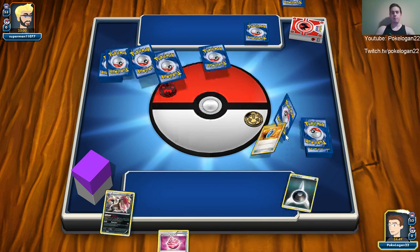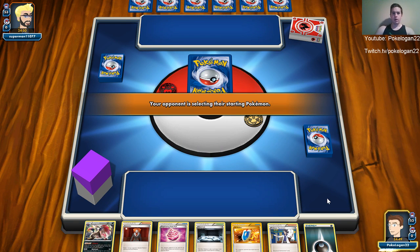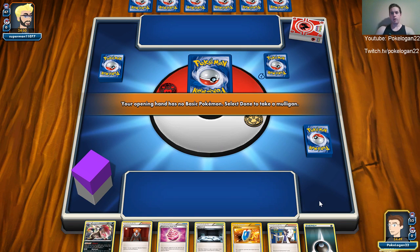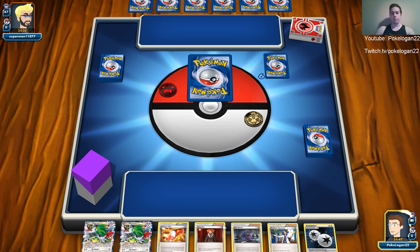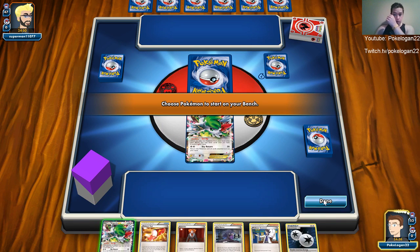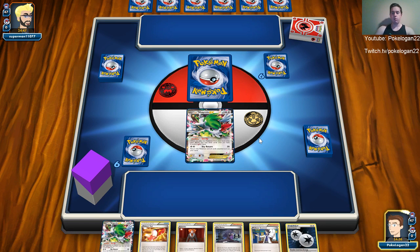We're going up against superman11077. He didn't get a mulligan so I'm not sure what he's playing. He's got fire, so that's actually pretty good — he might be playing a Volcanion deck or a Team Magma something. Okay, Shaman start — not very good, but we got a Trainer's Mail, a Sycamore, and a DCE. We'll be okay.